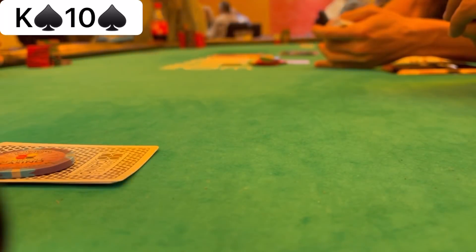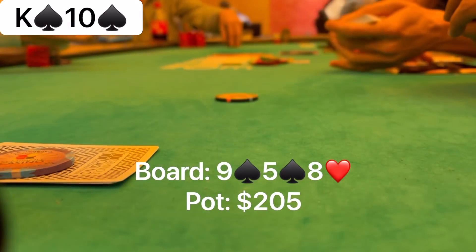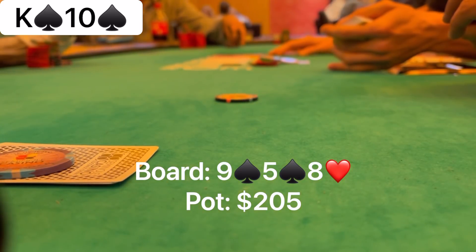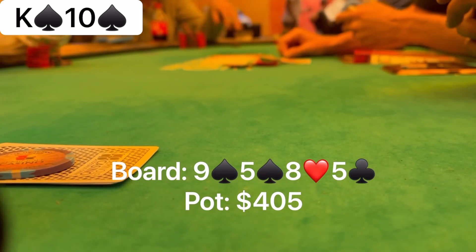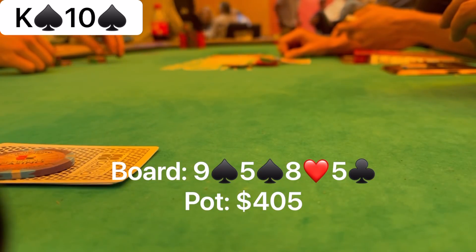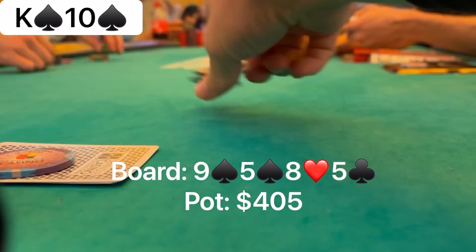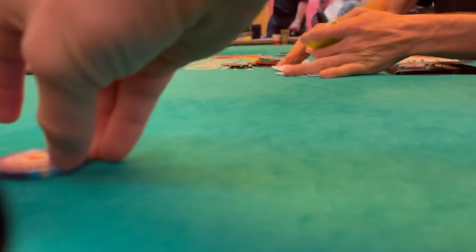When it folds to me in the big blind I raise to $100 with king-10 of spades. The under the gun player makes the call, we're heads up to a flop of nine-five-eight, two spades — we flop a flush draw. I continue for $100 and he calls. Turn is a five, but given the flush draw I want to keep the pressure on, so I bet $200 and he makes the fold.